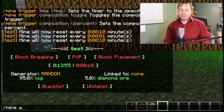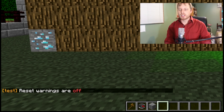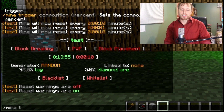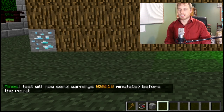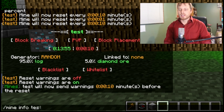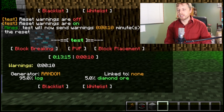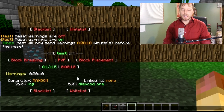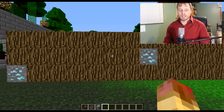Then we want to do `/mine warning toggle` to turn warnings on. Then `/mine warning add` and we'll set it to 10 seconds — even though the command says minutes, it accepts hours, minutes, and seconds. It's going to warn users at 10 seconds before reset. You can verify this by doing `/mine info test`, which shows you details like the time remaining until next reset.